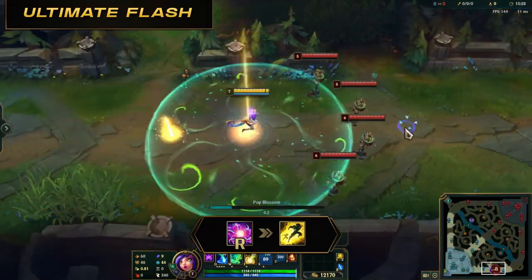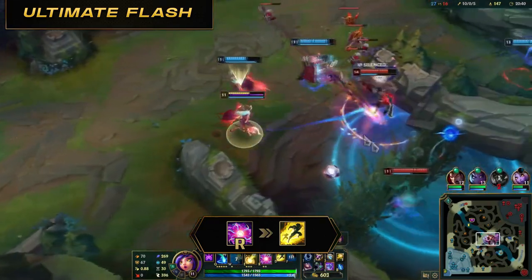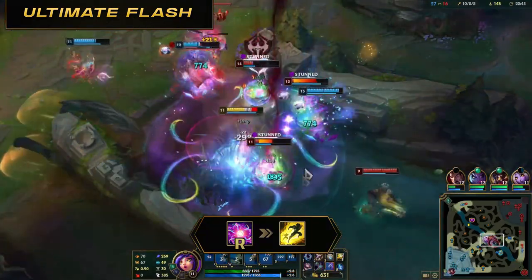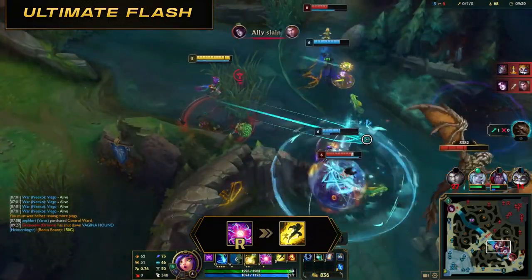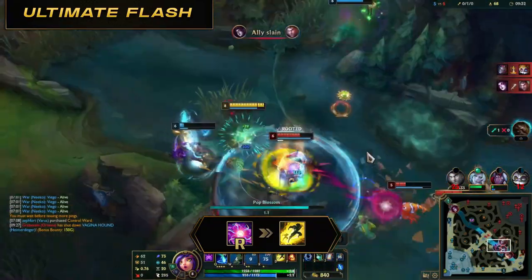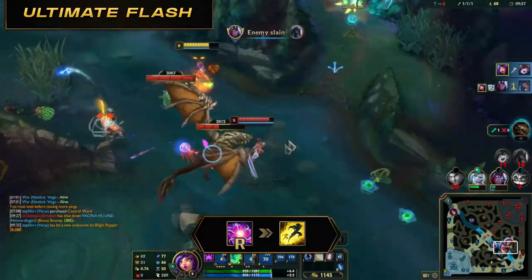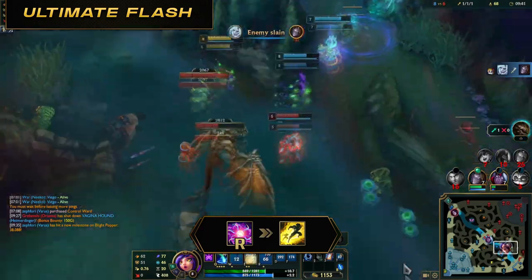Ultimate then flash: useful when you aren't close to enemies and need flash to close distance. Flash right before the windup completes, otherwise enemies will be out of range. You want to practice this a few times, aiming to flash right before you jump up — indicated by the windup bar. If you flash too early, they'll probably have time to flash or get out. Just practice this a few times in practice mode to get the timing correct.